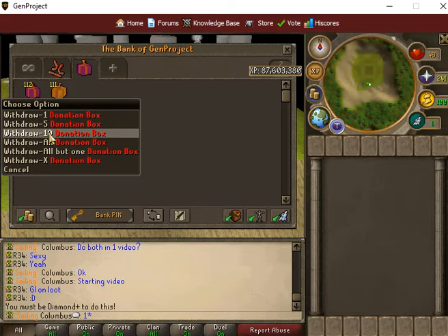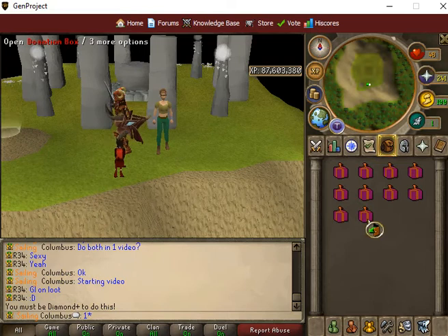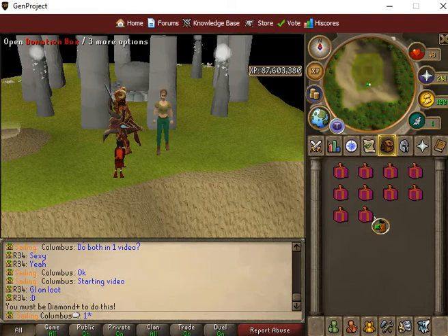It's going to take a while for the donation boxes because I can only open so many at a time. I need three inventory spaces, which means you can possibly get three rare items from each box, which is pretty neat. So let's start it out.